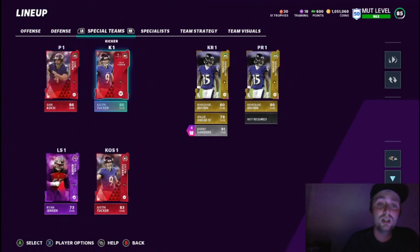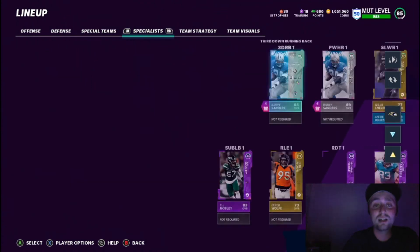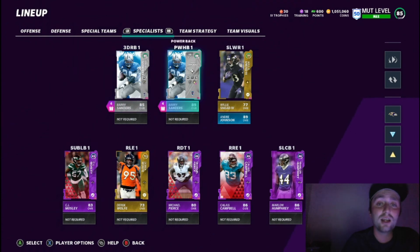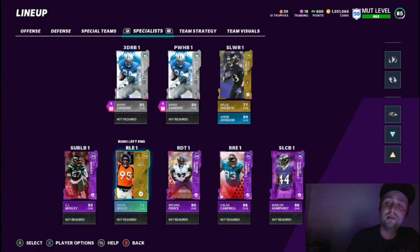For special teams, Sam Koch at kicker and Justin Tucker at punter — very good. Marquise Brown is returning kicks and I can't complain there. We might move Barry Sanders in but we'll decide. On third down and power back we'll have Barry obviously, Willie Sneed in the slot, and everyone else slotted at their regular positions. That's pretty much the full team — this is the first lineup update and I'll put out a new one periodically every month when we get a big upgrade.